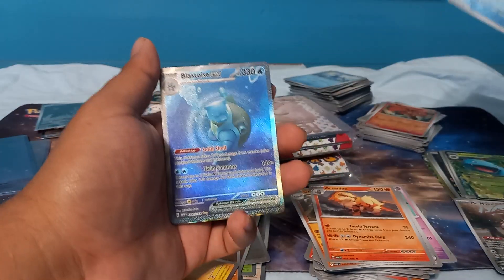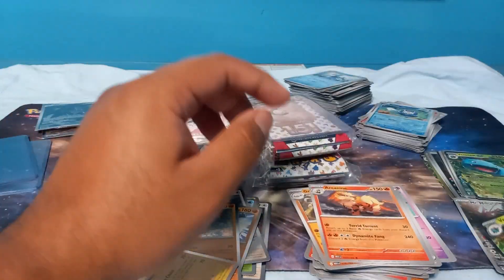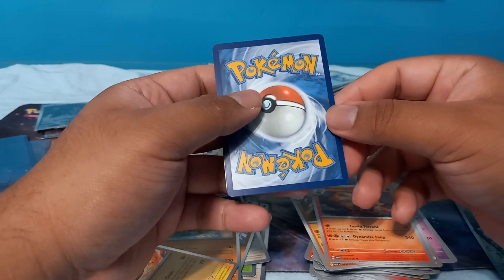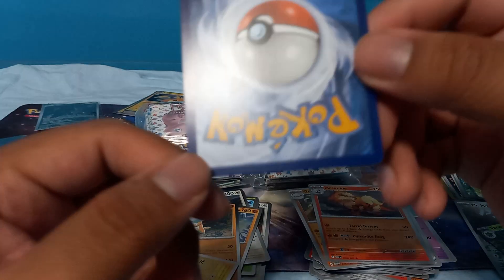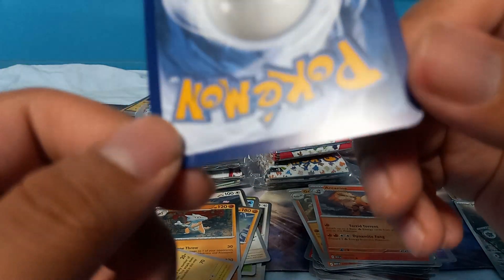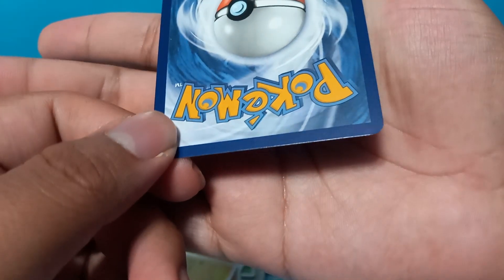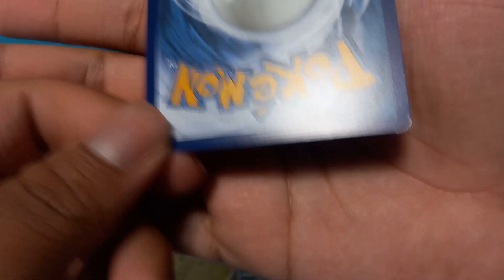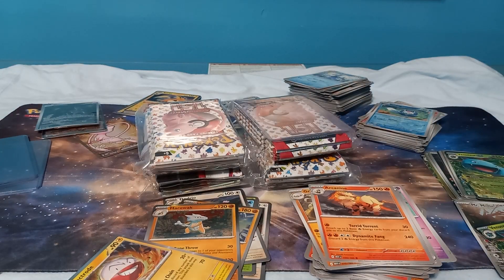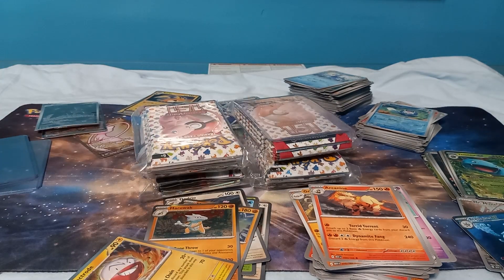Arcanine, Poliwag — and we got another Blastoise and a Venusaur! What the heck! Oh man, this one has a weird thing at the top — look at that weird line on it. It's like a weird mark — oh well, we pulled it.